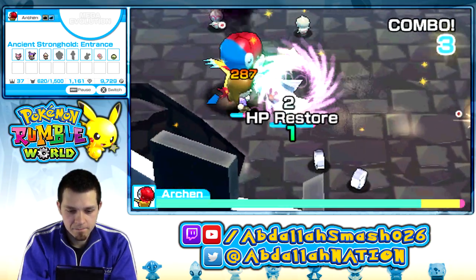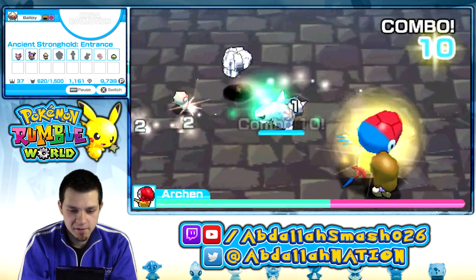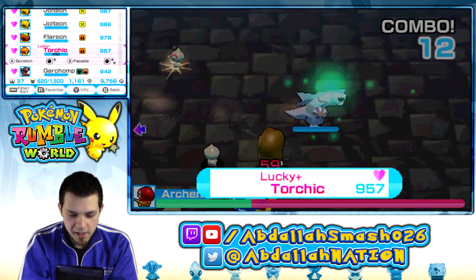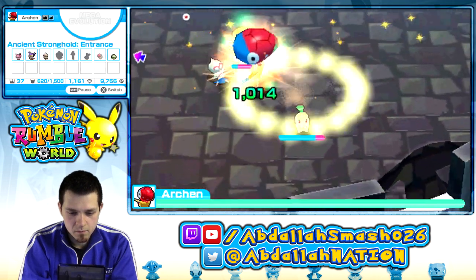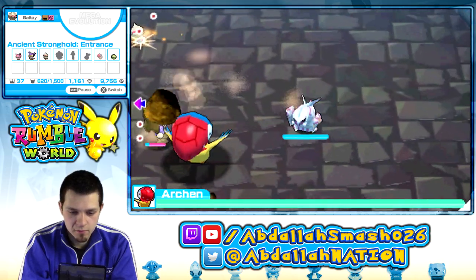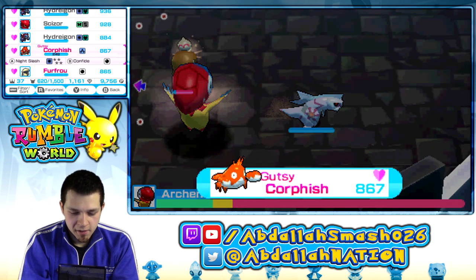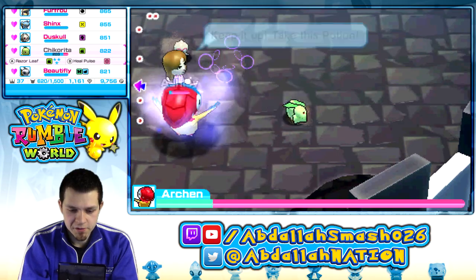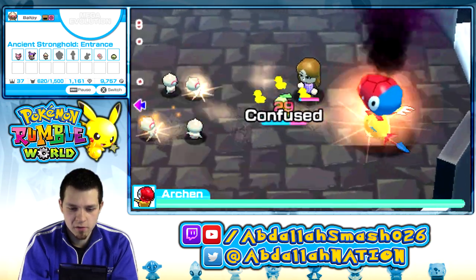Get out of here. I hate these little ball toys. Oh no, I didn't even aim for you — that stinks. I need to heal her up. Archen, you're so weak. That's a weak boss right here. Come on, Palkia. This is really tough. I may have to end up using Duskull — Duskull's my best bet right now. Let's take a look, let's heal you. I'm confused, I need to get out of here.